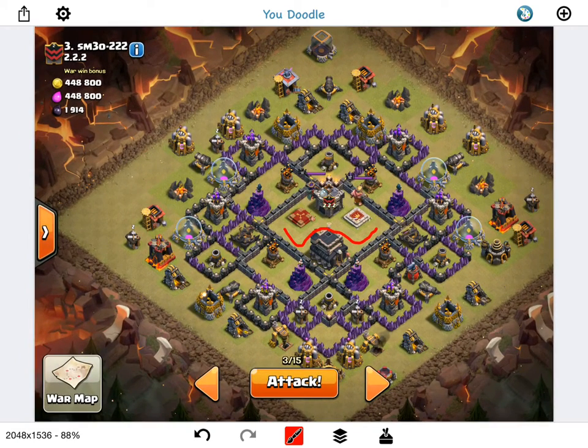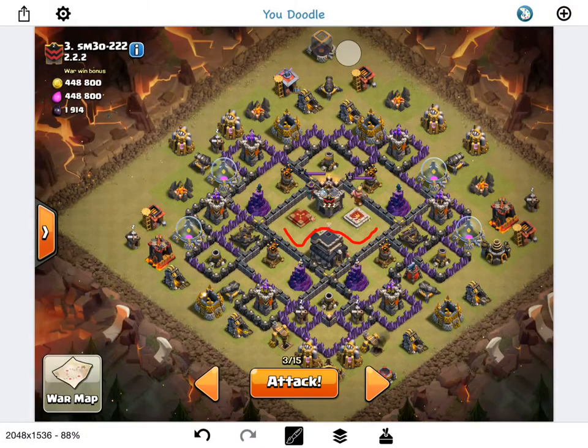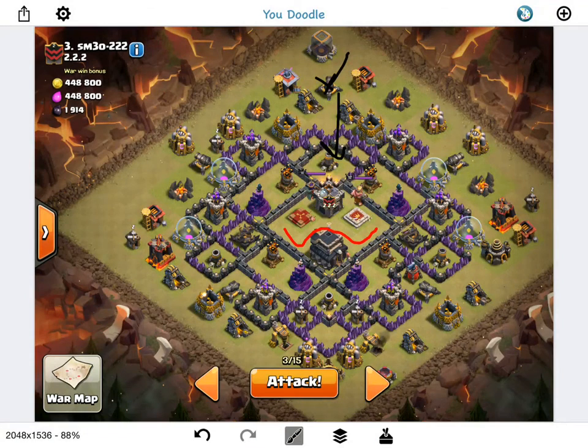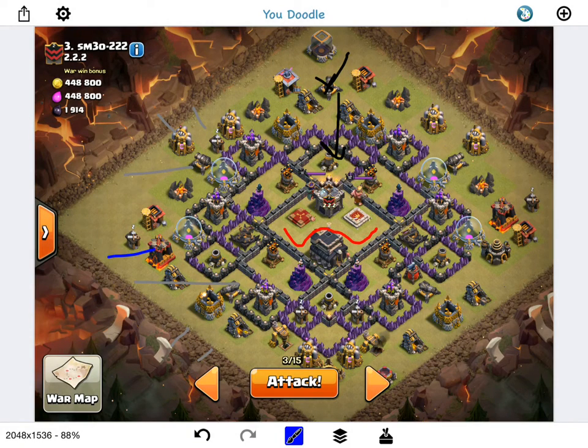My first attack was a 95 two-star but I wasn't able to record it. The game plan here is to drop two balloons to take out the cannon, then draw out the Clan Castle — there's only 13 troop space, so I'm guessing it's a wizard and some archers. I'll use my poison on them for an easy CC kill. Then I'll send my golems in on those two cannons, with wizards on both sides creating the funnel, and a witch spawning skeletons.